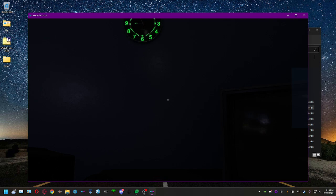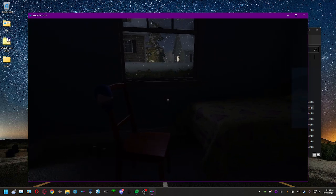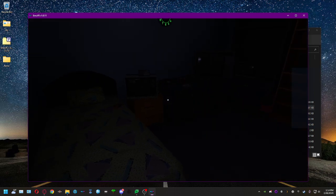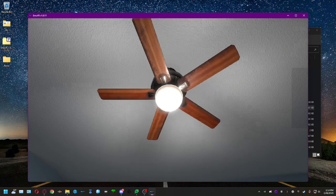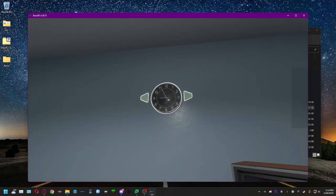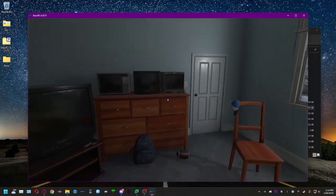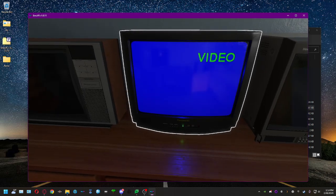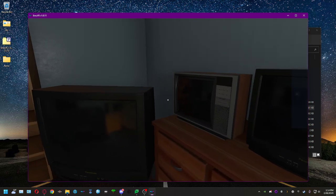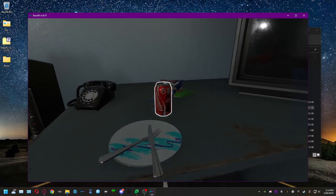This opens up MEVR and puts you in this virtual bedroom. To look around, hold down the right mouse button and move your mouse. Use WASD to move like a first-person shooter, Q to go down, E to go up. To interact with things in the room, press Space Bar — for example, this clock lets you change the time of day.